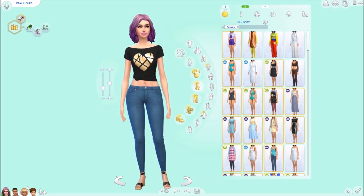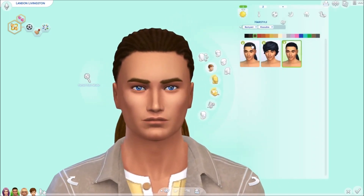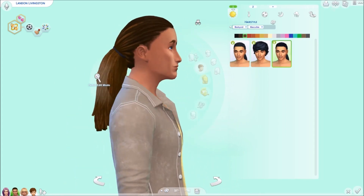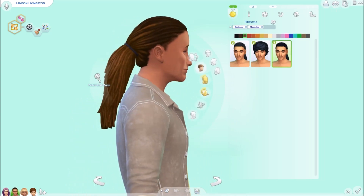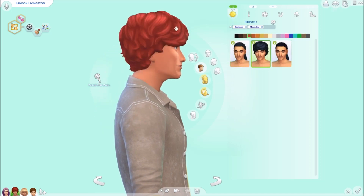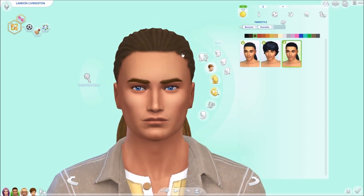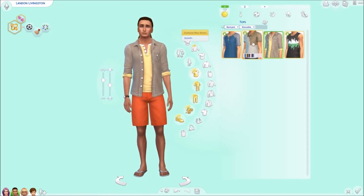That's everything for adult females, and of course it applies to teenagers as well. Now moving on to males. Here are the hairs they get — the females get the same ones. Here's how it looks on the males and it just looks so good. It really suits the Sim. It comes in all the different colors with the little ombre going on, then the one without the ombre.